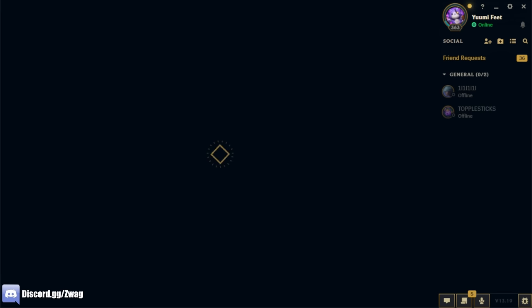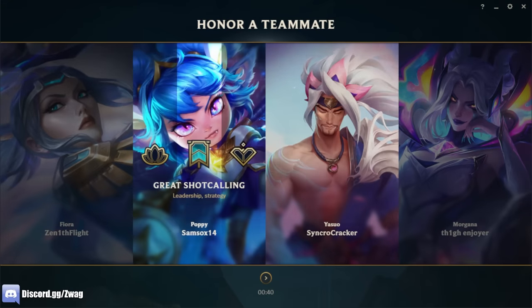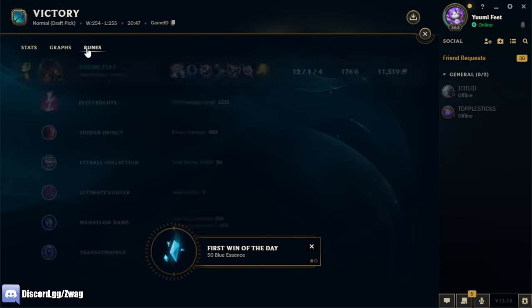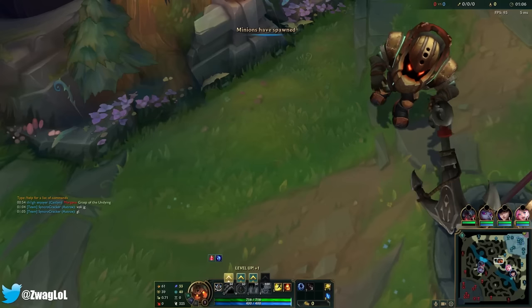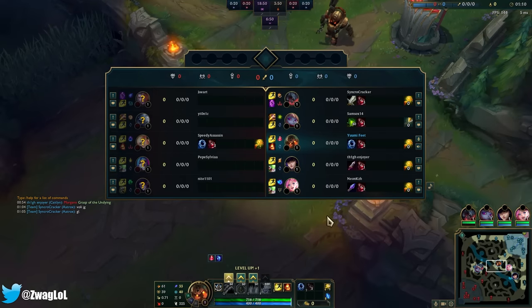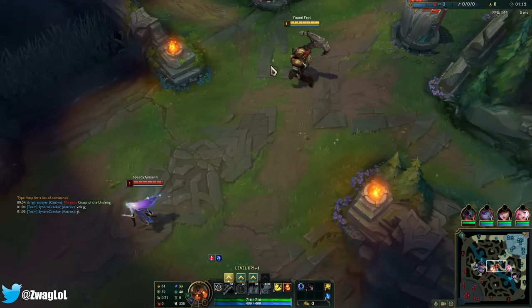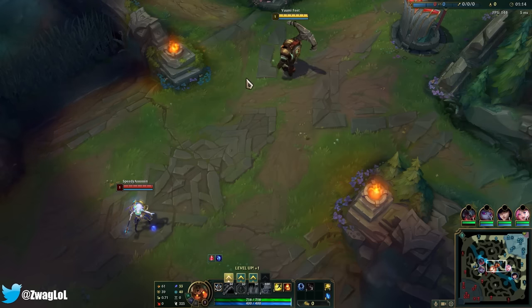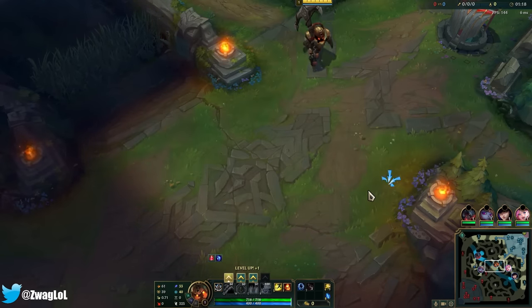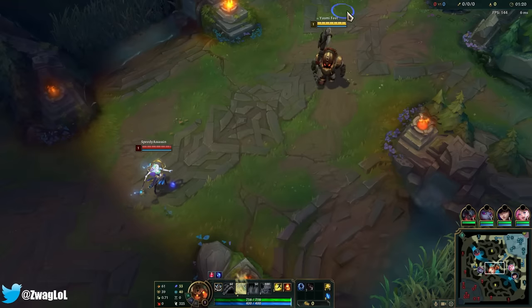Let's see the damage really quick before we get into game 2 — 18k. Alright, we got game 2 Nautilus. This time we're against a Lux. It should be just as easy as the Ahri, maybe even easier because Lux doesn't have any dashes. She does have a shield though. We're just going to start our shield again.